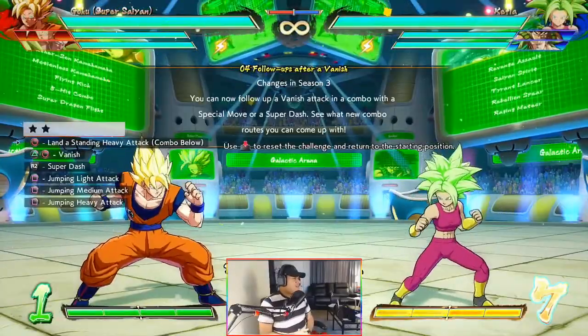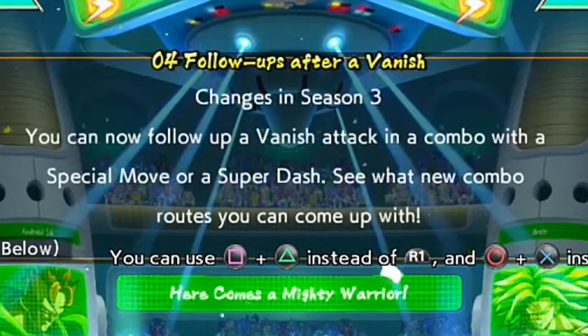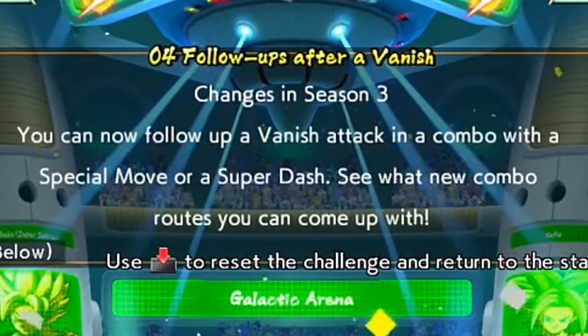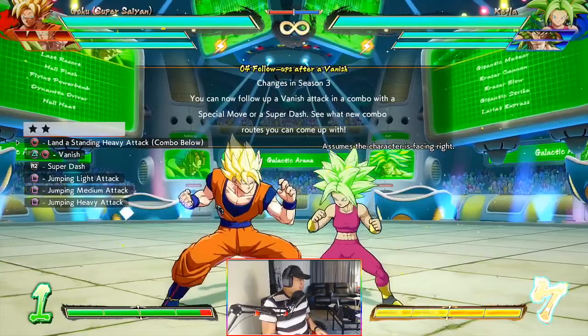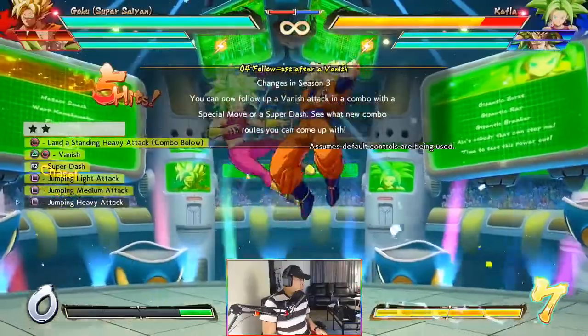Number four: follow-ups after a vanish. Changes in Season 3 — you can now follow up a vanish attack in a combo with a special move or super dash. See what new combo routes you can come up with. Stand heavy into vanish, super dash, light, light, lights — yeah, you can go super fast now.